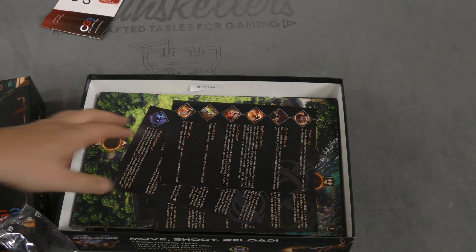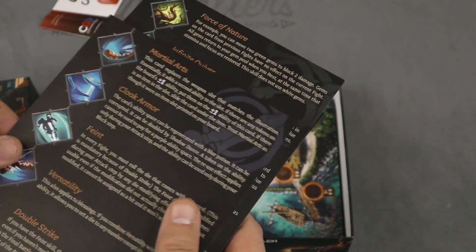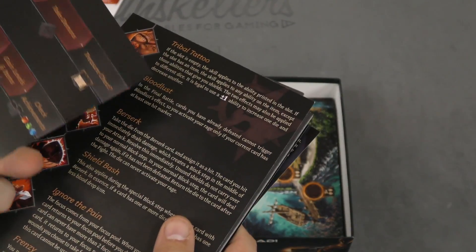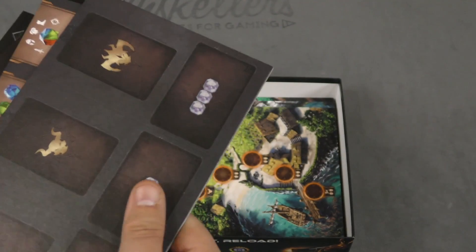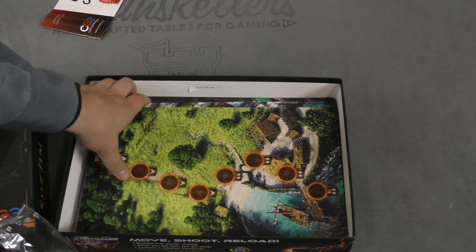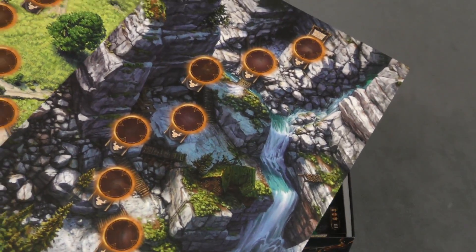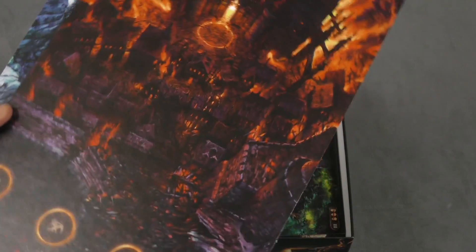Got a bunch of reference sheets — looks like these are for each character and the special abilities you have. Here's a board, a couple of boards, player boards, some sort of movement board. Great artwork!